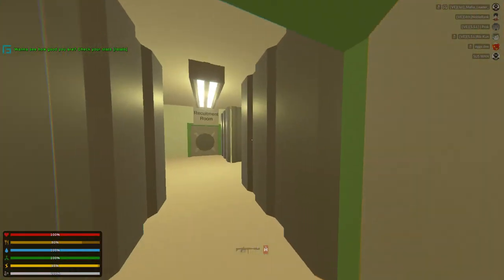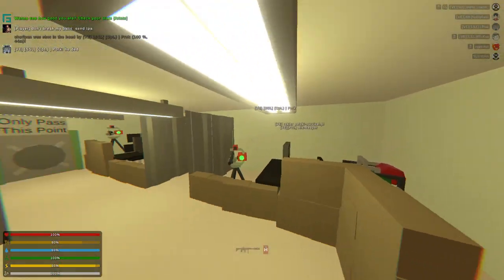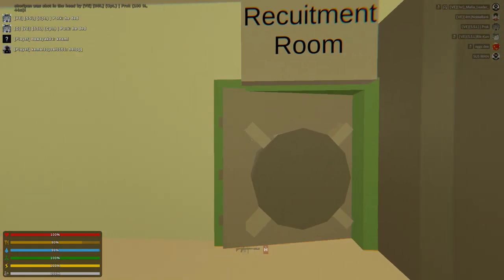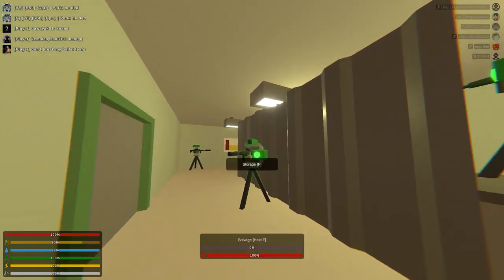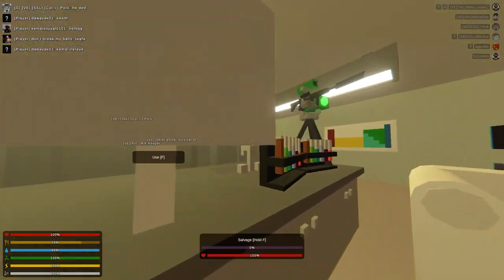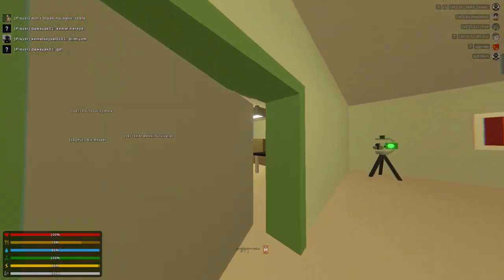Then we got the military zone. The first military zone isn't much. There's a lot of sentries and defenses — well, a bit of defenses. Then we got the recruitment room where we would bring civvies. We got a couch where one recruiter and the civvies would sit, and this is where we would put the Discord server link for them to join.